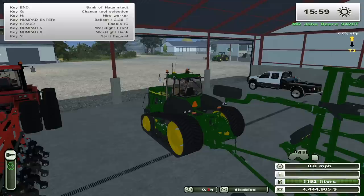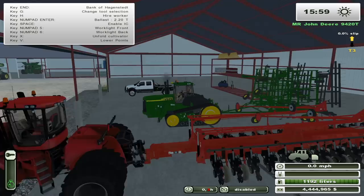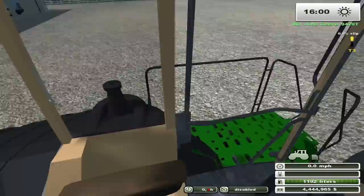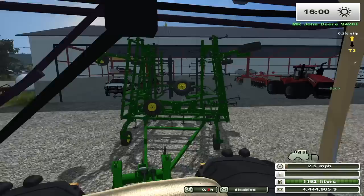We'll preheat the engine - got glow plugs good. Start her up. The startup sound was definitely a pickup truck, but now it sounds like a tractor. You can see there are front weights on the front wheel - we'll take them off. It'd be nice to have front weights, but it's springtime and we don't want to compact the soil right before we plant. So we'll take as much weight as possible off this thing.